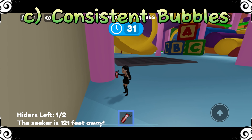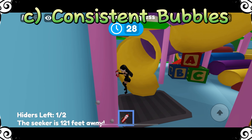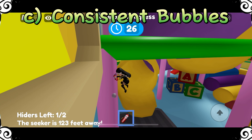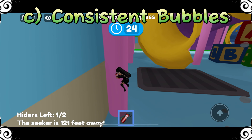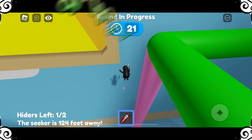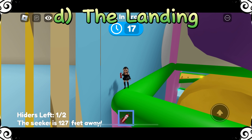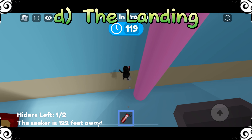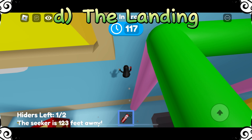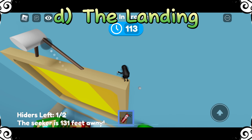The third thing to consider is consistent bubbles. As you tap for bubbles, you need to maintain the same consistent tapping as you go up. If you lose the rhythm, you will fall and have to start again. The fourth item to consider is the landing — the final push to get you onto your target. It is easier if you go much higher so that you can have room to land successfully. Most people will struggle with landing in standard mode.